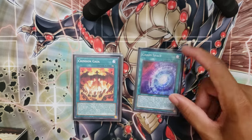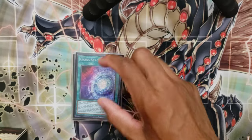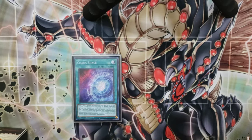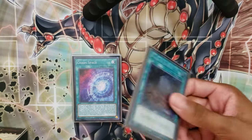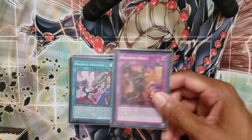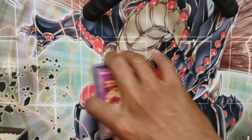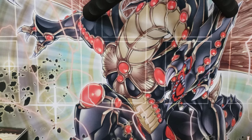One Chaos Space — most of your deck is Dark, so this just helps search Lubelion, and sometimes you get the draw effect. One Foolish Burial — a really good starter. One Branded Regain, one copy of Branded Beast, one Red Zone. That's basically the rest of the engine.